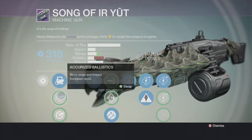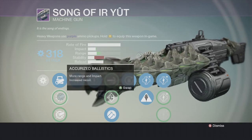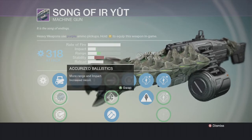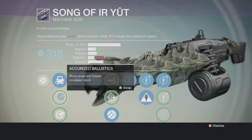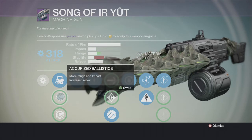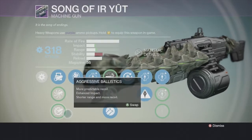Next you have Accurized Ballistics — more range and impact, but increased recoil. I just don't use this one. The stability is just too bad; the kick is crazy with this one. Even though it has higher range and a little bit higher impact, the stability is just too bad to want to use.